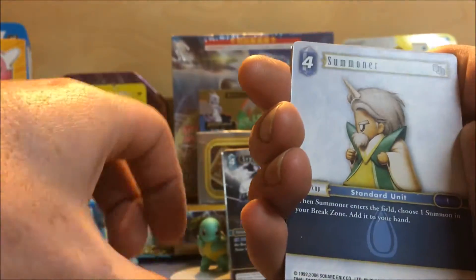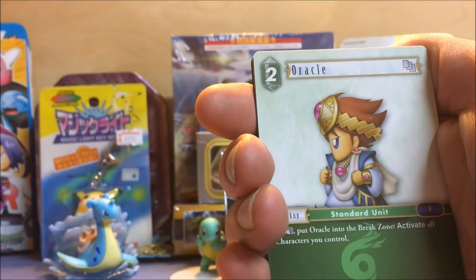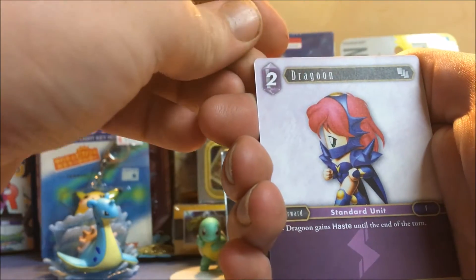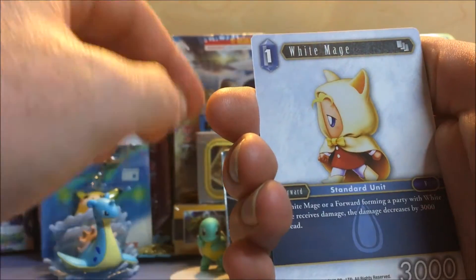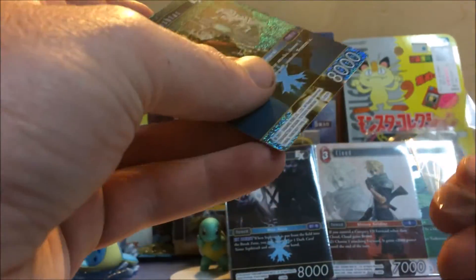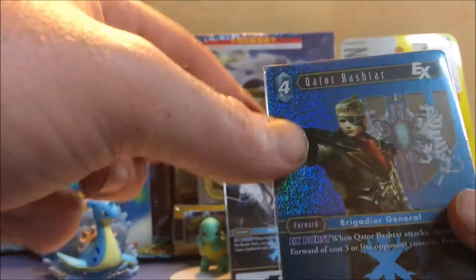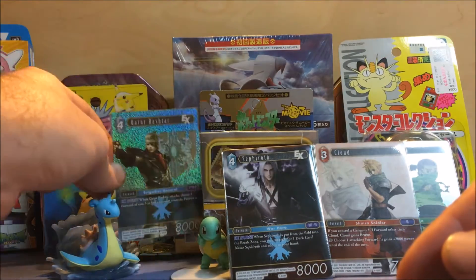We have Summoner again, a Red Mage, an Oracle, a Dragoon, Deep Ground Soldier, White Mage, and a Batusha — whatever his name is, I'm very bad at reading names. But he is an EX and he's holo, so he's a shiny EX, which is pretty cool. Can't put you with the big boys but I can throw you in the background there.